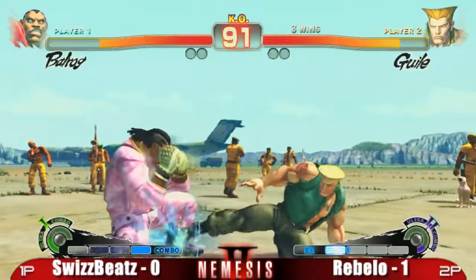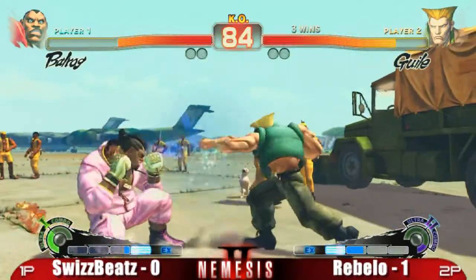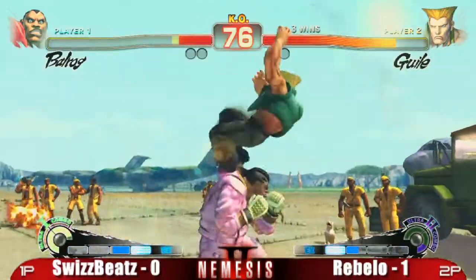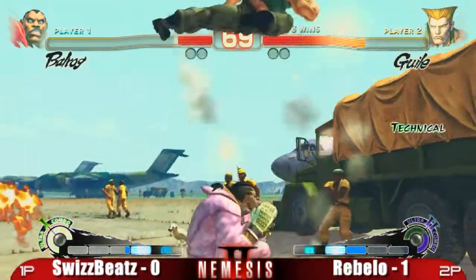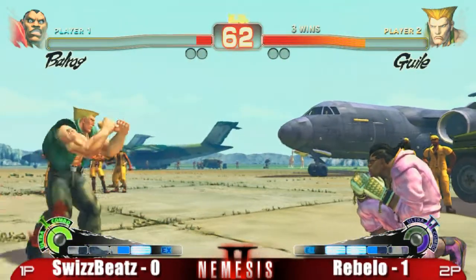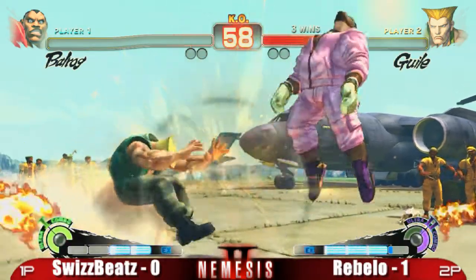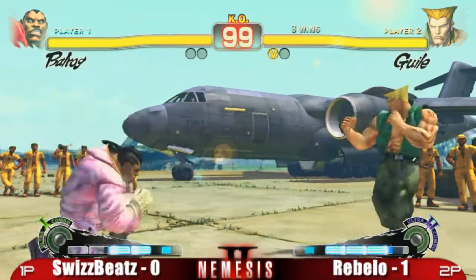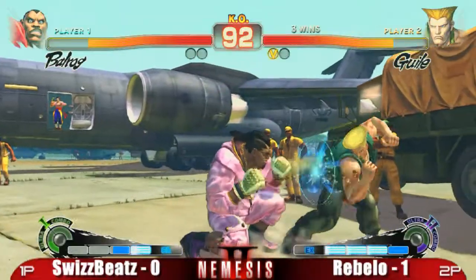Nice headbutt. Make your way through those booms — nice combo by Rebello again. Standing jab to reset. Opts for a light punch headbutt on wake up — speculative decision. That backfist is such a good anti-air. Guile really does have a great assortment of anti-air options. But if you can just wait at the maximum range of your jumping fierce and wait for Guile to throw a Sonic Boom, you can jump in on it and it's very difficult for Guile to counter from that range — you'll stuff his crouching fierce or trade with it.